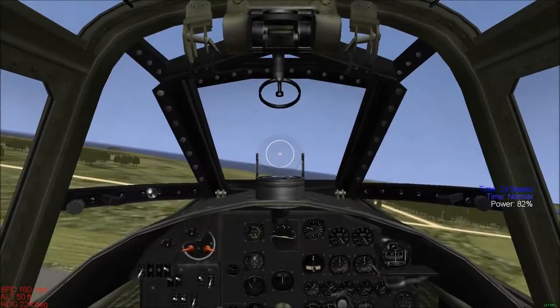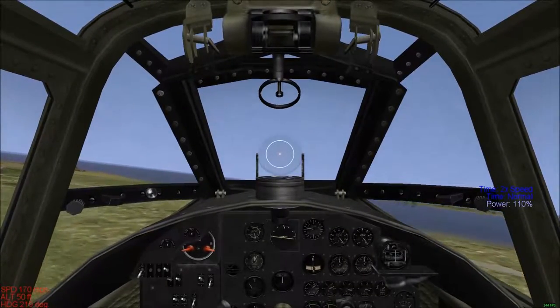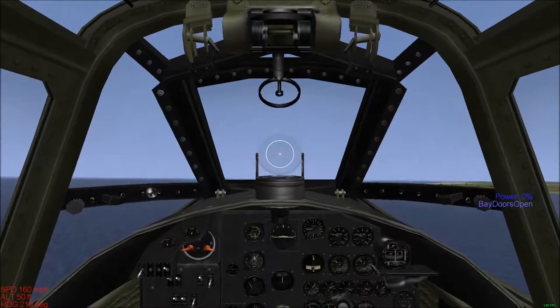Now we'll see you in a minute for torpedoes. As you can see, we are in the air. I'm going to power up as much as I can to get the plane up to altitude, and we're going to drop the bomb bay doors. I'll show you what I'm doing in a minute — it probably needs to go a bit higher.